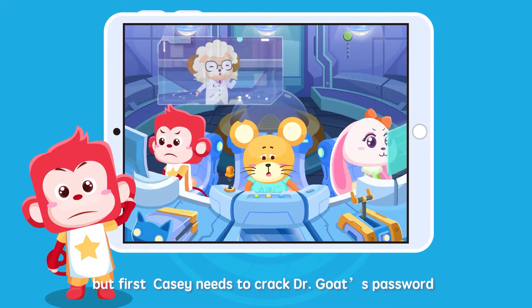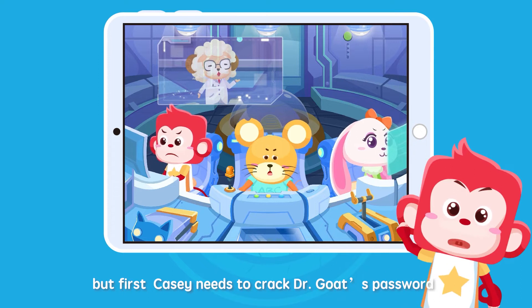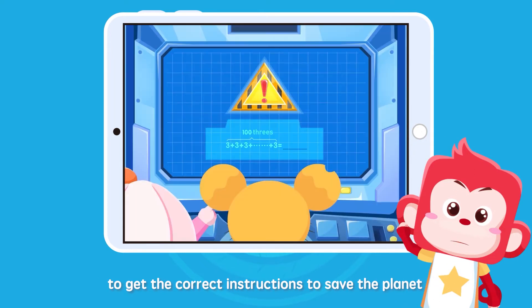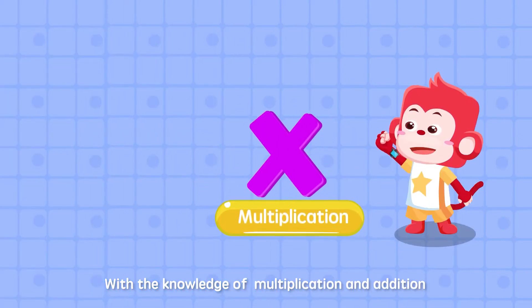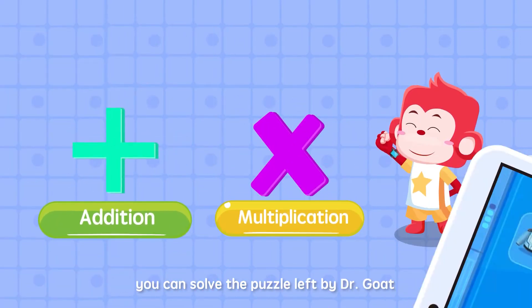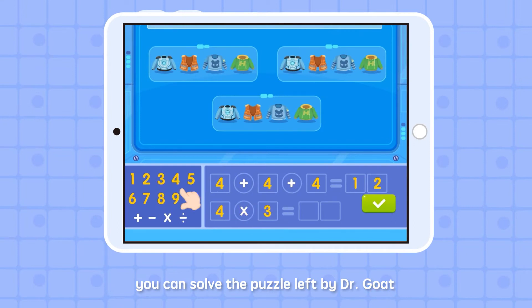But first, Casey needs to crack Dr. Goat's password to get the correct instructions to save the planet! With the knowledge of multiplication and addition, you can solve the puzzle left by Dr. Goat!